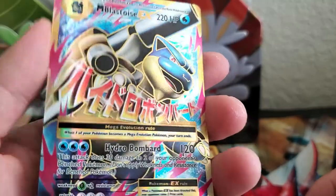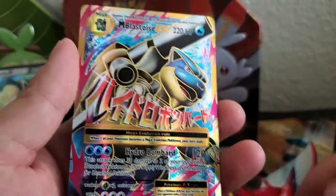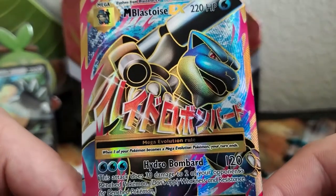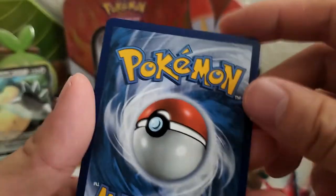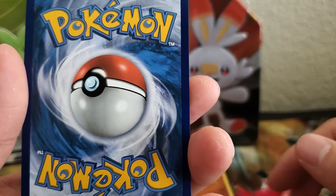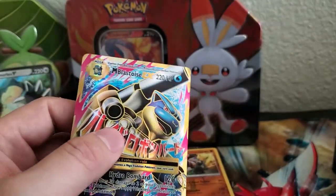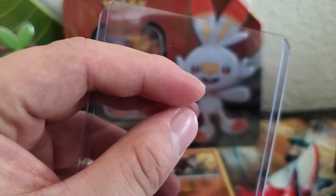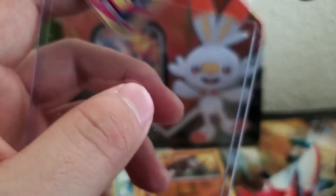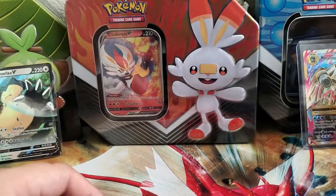Oh my goodness, it is a Blastoise EX! Check it out. I think it's pretty centered. The card looks pretty good too. Oh man — Charizard and now Blastoise. What's next, Venusaur? Oh my goodness. Let's sleeve it up, and I knew that was a sign. Let's put a top loader on there.